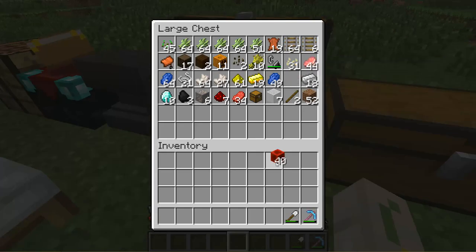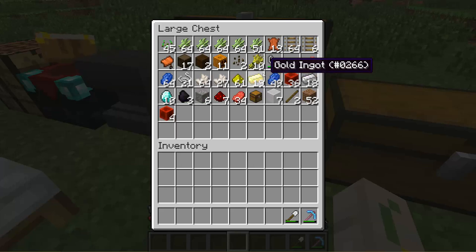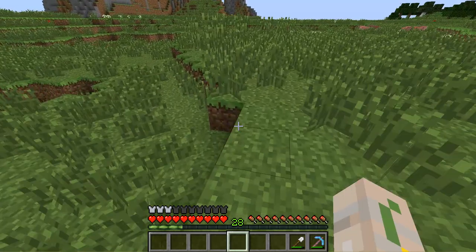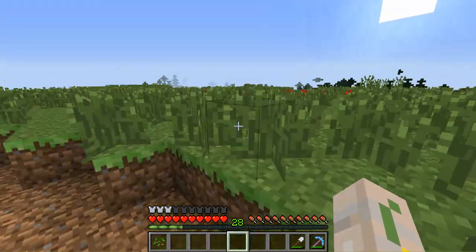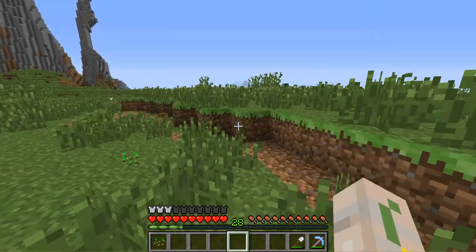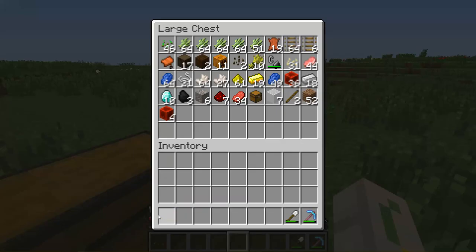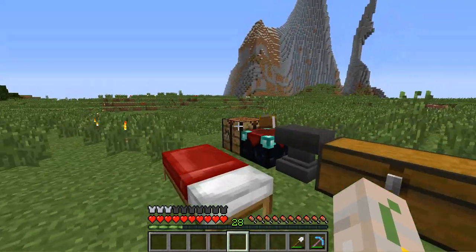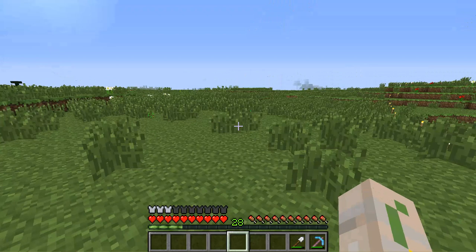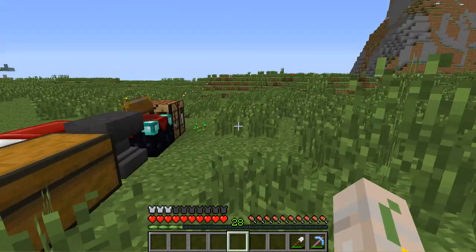Let's actually start building the first part of our door. Oh, I forgot one thing — I need some slime for sticky pistons. I actually didn't think about this. I still need the slime for the sticky pistons. This entire thing doesn't work without slime balls. I'll be right back — I'm going to go in search of a swamp biome. I'll see you guys in a second.